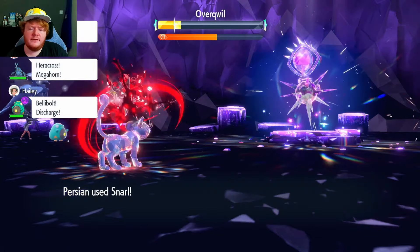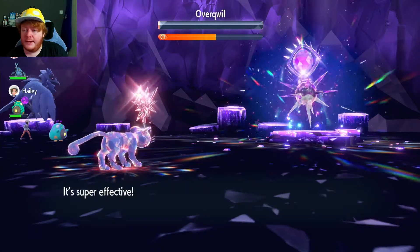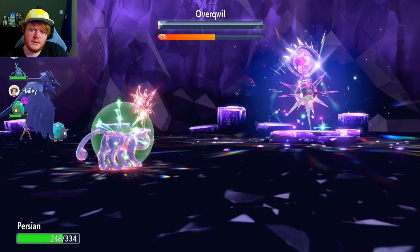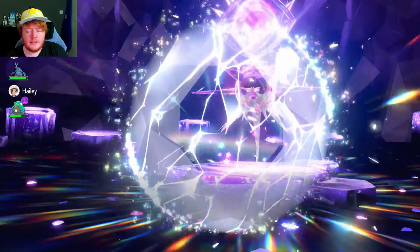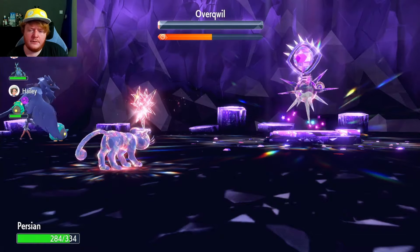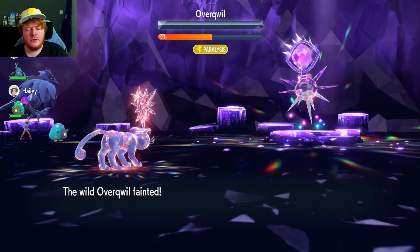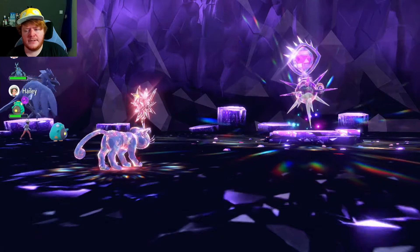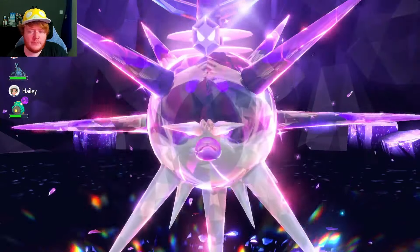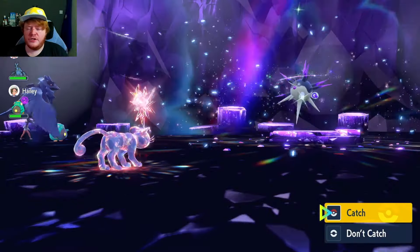We're back to nearly full health — we're in a great position. It just tried using a bad move on a teammate — that would nearly take it out in one shot from within the shield. As you can see, this build actually does a lot of damage. Against a special attacker, I don't see how you could lose. There's the next Snarl — with half the time remaining, we destroy the Overquill. This build is honestly so fun.